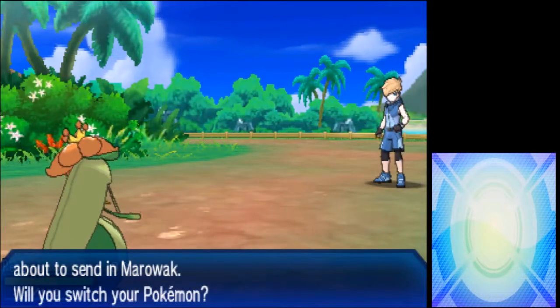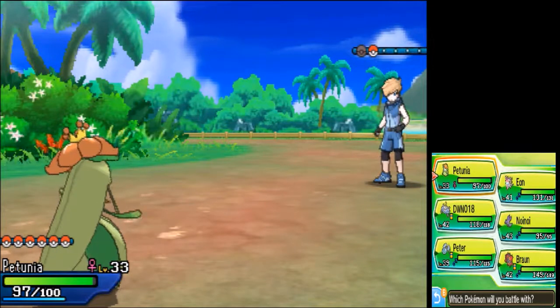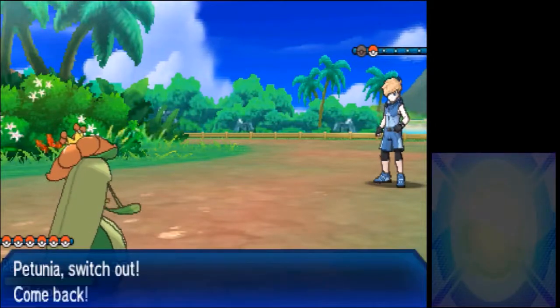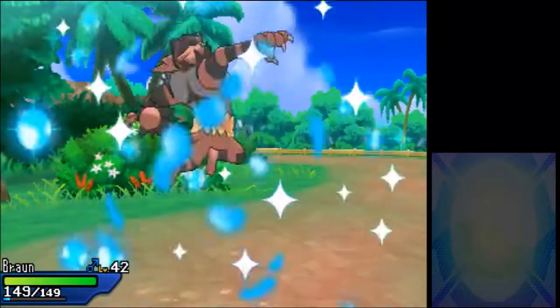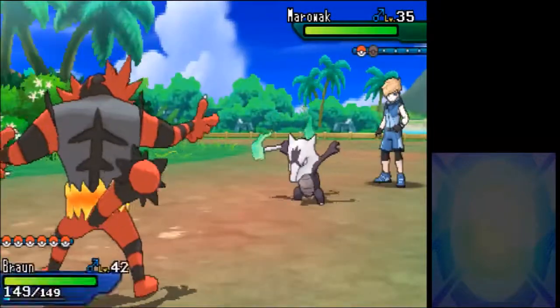As I say that, Yuki's Gible goes down. It's Marowak - I don't think it's the ground type one, it might be the Ghost and Fire type. This seems to be the time to send Brawn out.